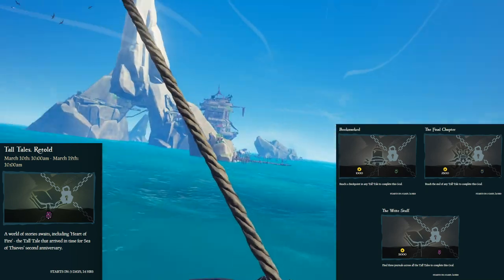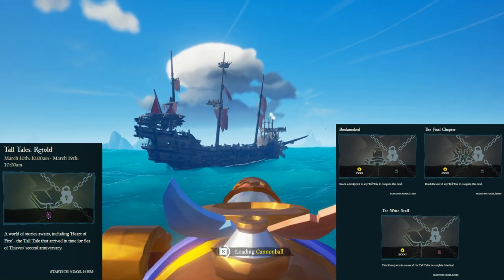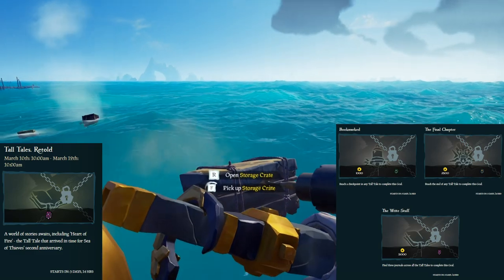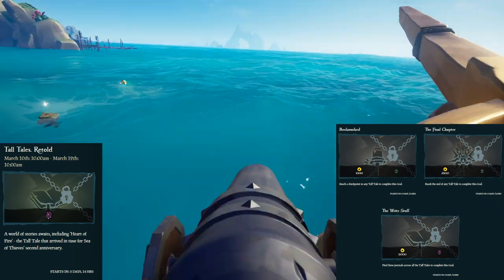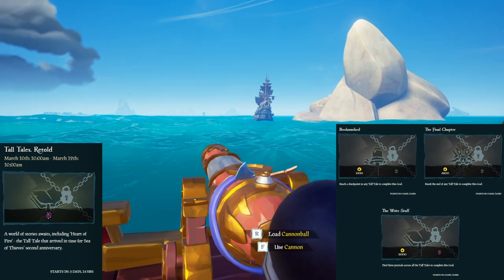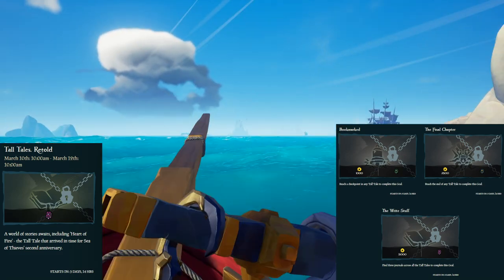For the third 48-hour period, Tall Tales Retold, lasting from March 10th until March 12th at 10am: the easy challenge is to reach a tall tale checkpoint, the medium challenge is to complete any tall tale, and the hard challenge is to read three journals in a tall tale. Fate of the Morningstar would probably be most efficient, though if you haven't unlocked it, Shroudbreaker works fine — started right beside the Mysterious Stranger in any tavern. Just google your tall tale and journal locations; pretty much every tall tale has at least three.